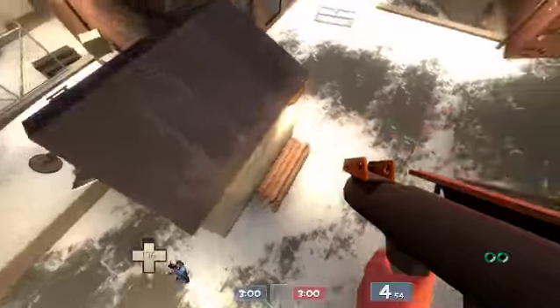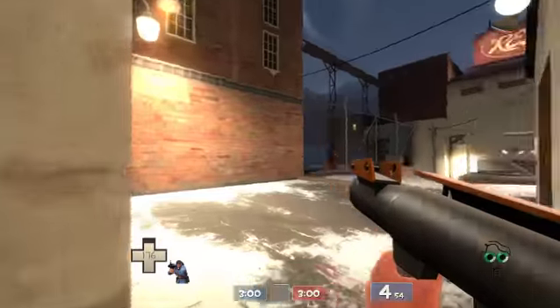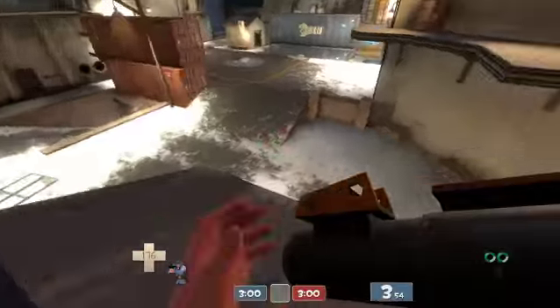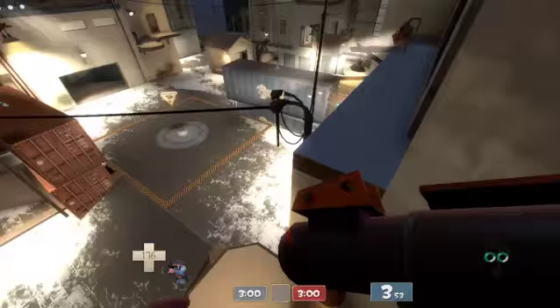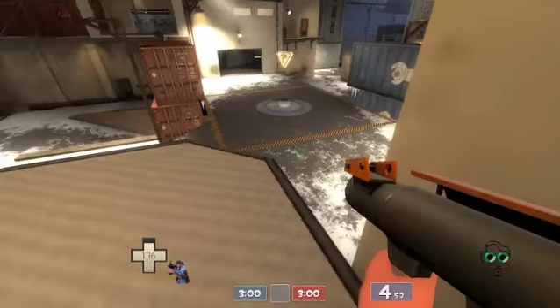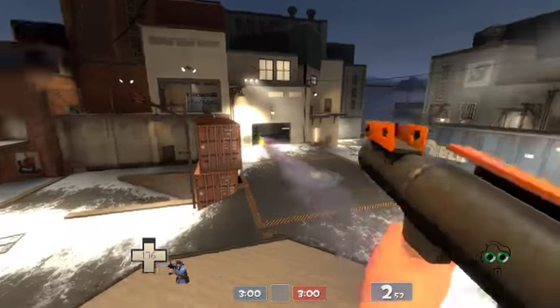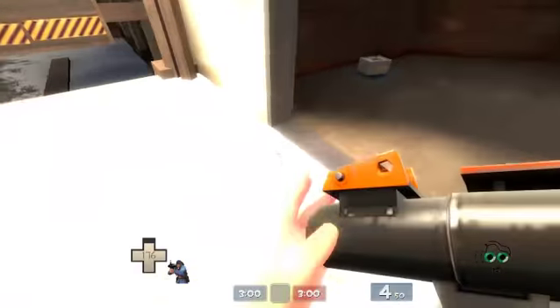You can get up here though, that's pretty nice. Can you jump to here from? No, unless you're a scout I guess. But that's pretty cool — you can just hang out up here, maybe hide a person up here or something and spam out the sentry with a direct hit or something.